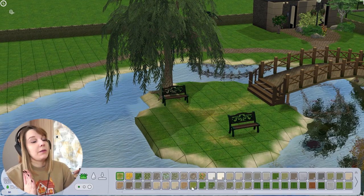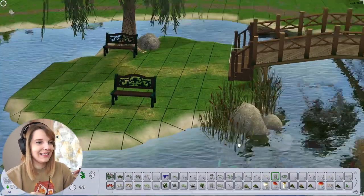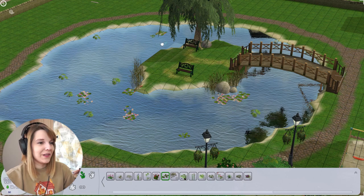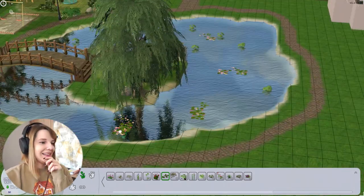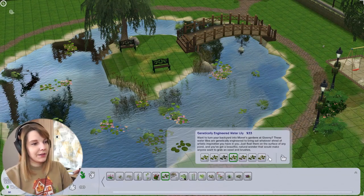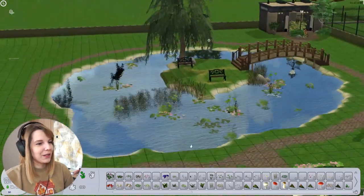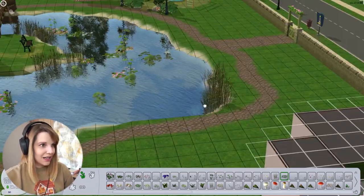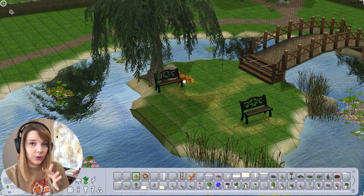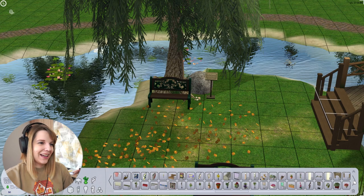Every time I make this park over — and this must be at least the fifth time — I always do this little island in the middle of the pond with the little bridge. I think this is the best one so far. I will put a gazebo down very soon, and I think it looks really cute — a perfect place to get engaged, go on romantic dates, or whatever with your sims. I recorded this in two parts, and between the two takes I went and downloaded some CC to put on the pond, like a little boat.